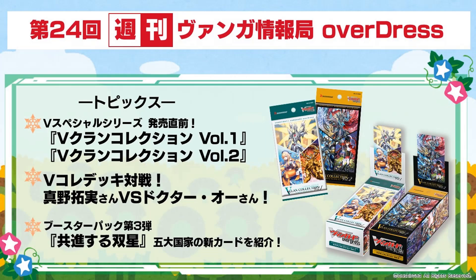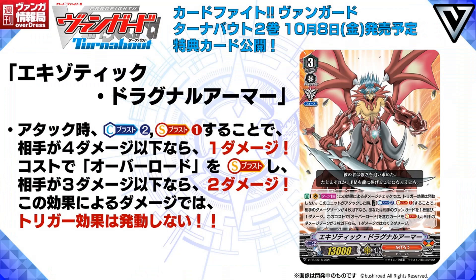And now onto the Tuesday stream. First, we got a turnabout manga promo, Exotic Dragnal Armor. Grade 3, Dragon Power, Force, and its skill is: auto vanguard once per turn — when this card attacks, cost counter blast 2, soul blast 1. If your opponent's damage zone has 4 or less cards, choose one of your opponent's vanguards and deal 1 damage. If you soul blast an overlord while your opponent has 3 or less damage, deal 2 damage instead. Trigger effects do not activate during this damage check. Not bad — dealing damage for a hefty cost, but nothing too special. I really doubt people are going to play this unless there's a deck built around it, which will most likely be an overlord deck, though it can always be teched in as well.